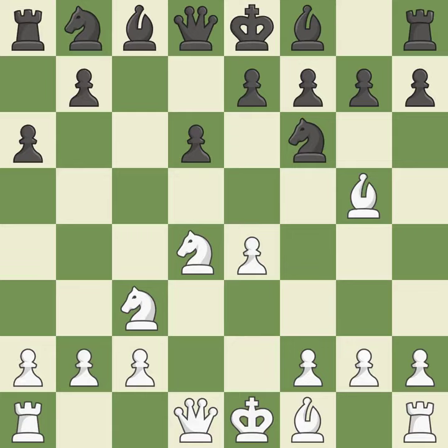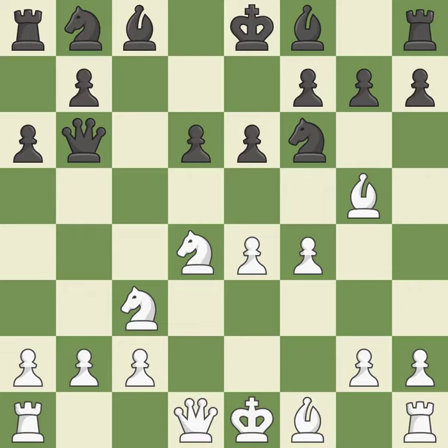e6 controls the important d5 and f5 squares and allows the dark-squared bishop to develop to e7. f4 gains space in the center, controls the e5 square, and prepares to develop the queen to f3 behind the f-pawn. Qb6 develops the queen, attacks the knight on d4, and unpins the knight on f6.